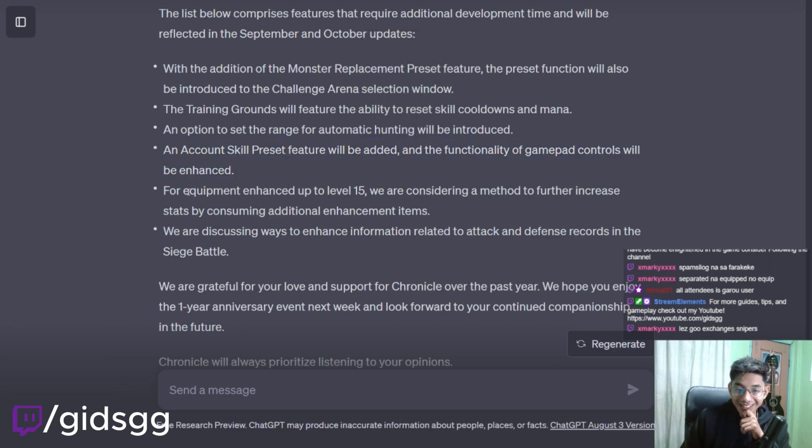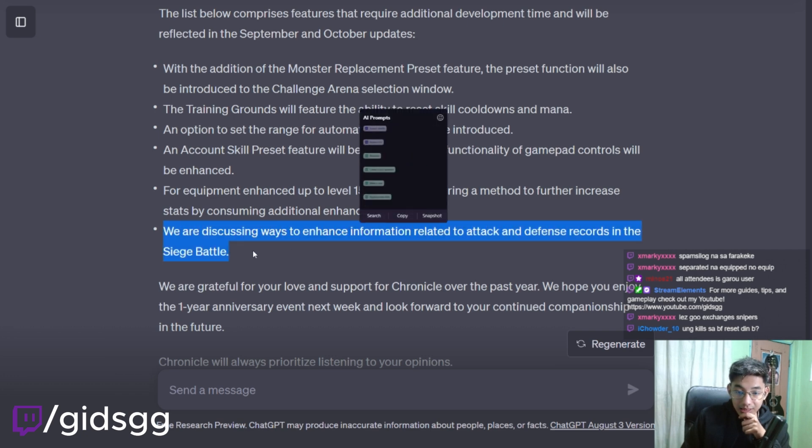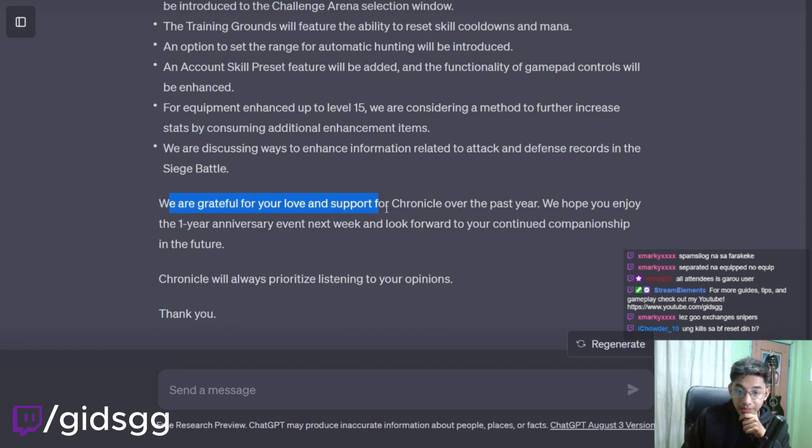An account skill preset feature will be added. For equipment enhanced up to level 15, they are considering a method to further increase stats by consuming additional enhancement items. They are discussing ways to enhance information related to attack and defense records in the siege battle. We are grateful for your love and support. Nice. Cool. Good stuff.